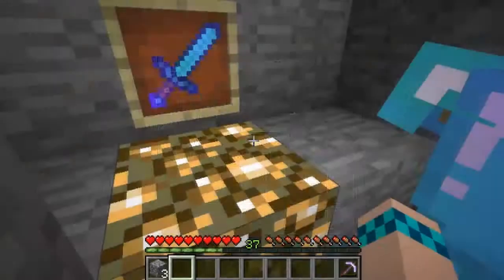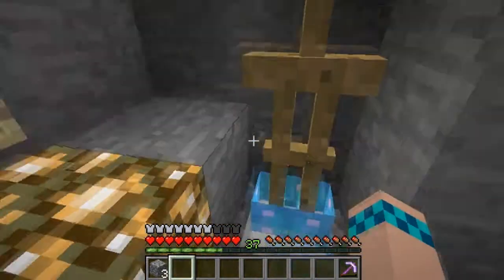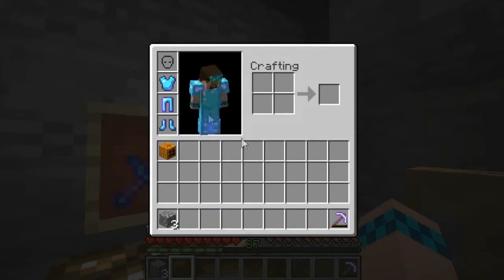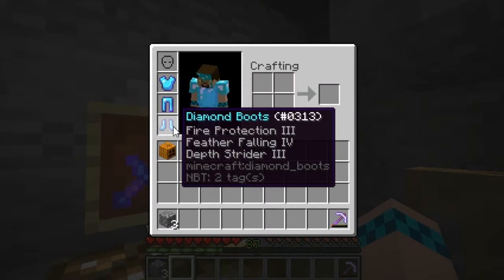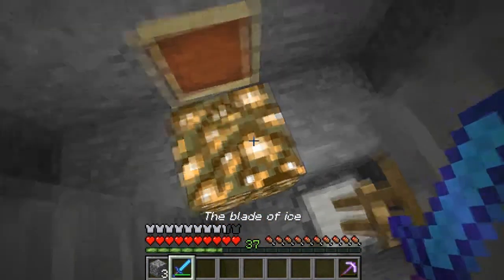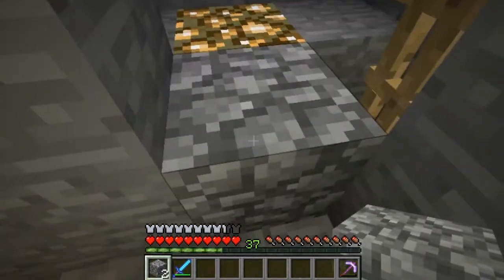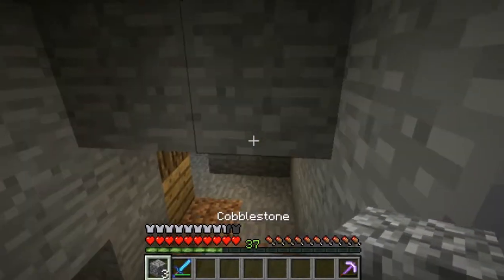Pumpkin — I'll flip that on later. Diamond chest plate, pants, and boots. Protection. Protection and breaking. Fire protection. Feather falling four. And depth strider. And of course, the blade of ice. I'll just leave it like this. Got plenty of cobblestone anyway.